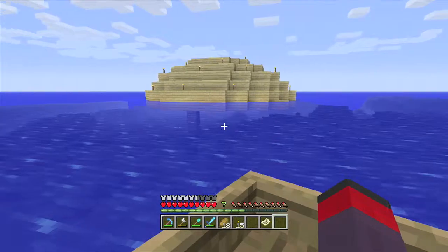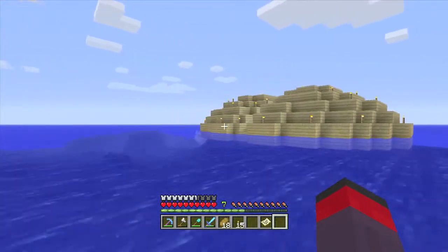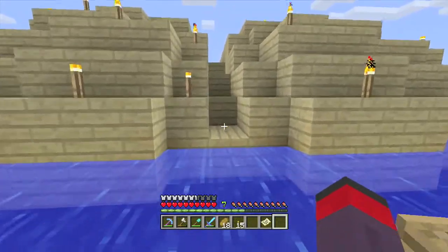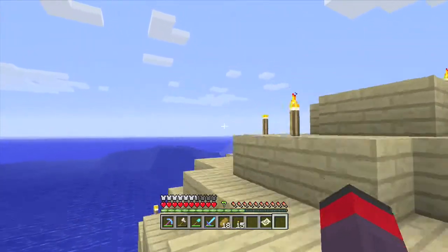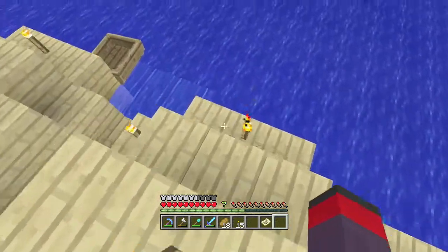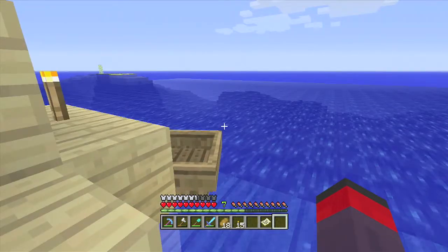Well guys, we are here. I don't know what this exactly is. We're going to go around the back here. It looks like we can get up right here, so let's swim up here. What is this place? This is a butte. These are one of the rarest generated structures in Minecraft Xbox 360. It must be the seed that I put in. Holy crap.